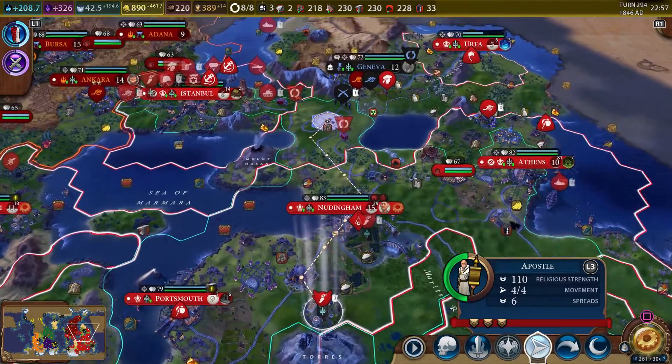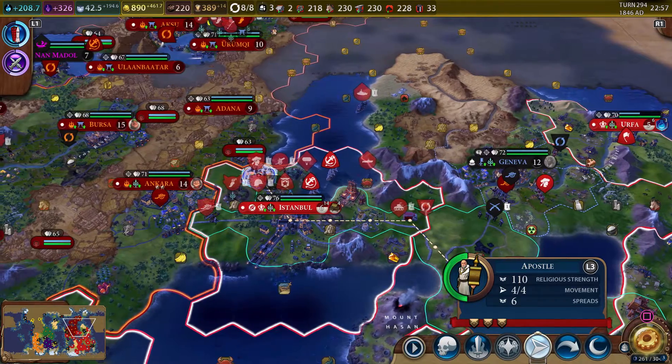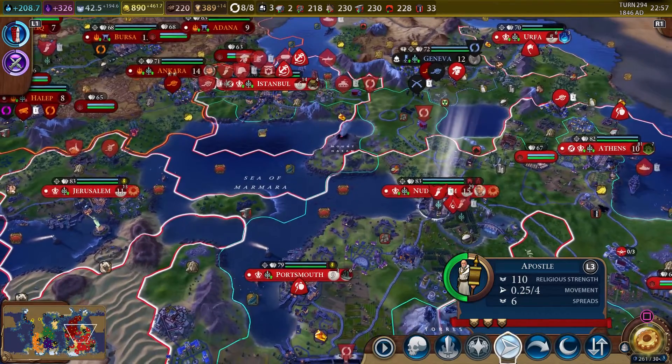Let's go ahead and get this guy moving to the front. Look at how far he can move — that is fantastic. The magic of choo-choo chains.